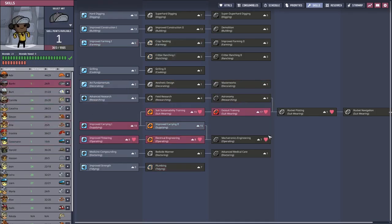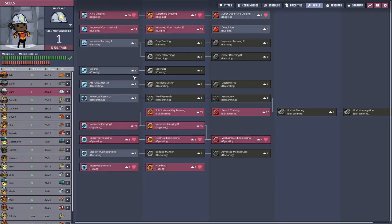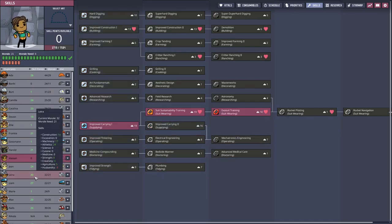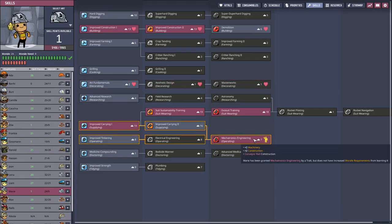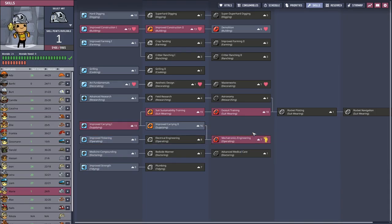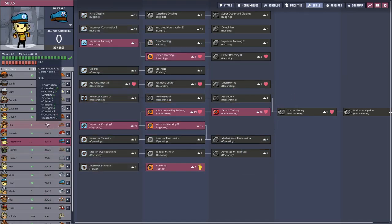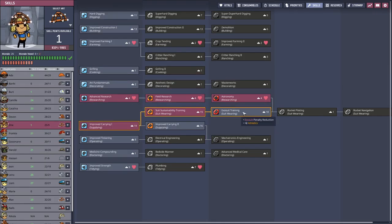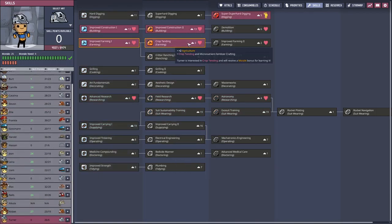Let's look at traits that we can improve. Let's go this way. Exosuit wiring for faster movement, and you're already a mechatronic engineer. So maybe a bit of digging and creatures. Ellie gets exosuit wiring, and Turner, you go here.